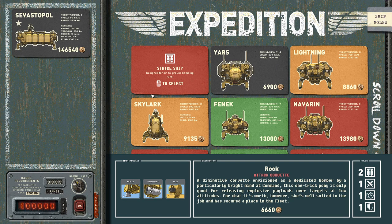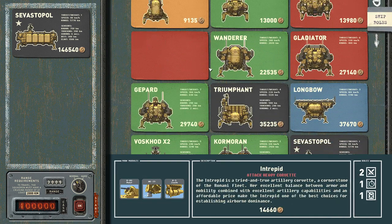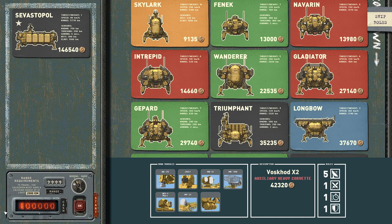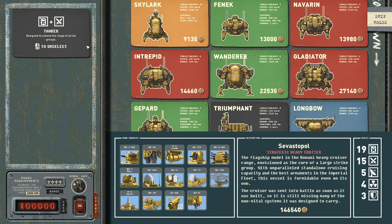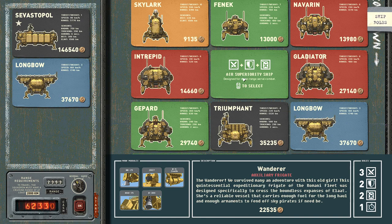To start off the game, we have to go and build ourselves a fleet. This has kind of a Star Sector feel to it, where each ship can be customized — you can throw on missiles or whatever. There's a lot of things to choose from. I'm a fan of the Longbow because it's got fighters, which is kind of cool. I've got 100 grand, and this thing's 37 of that. I've also got my tanker, which helps me fly a little bit further. So we'll keep him around.